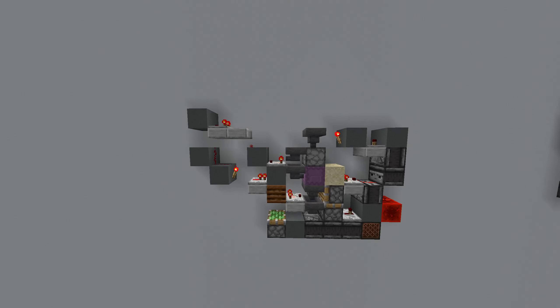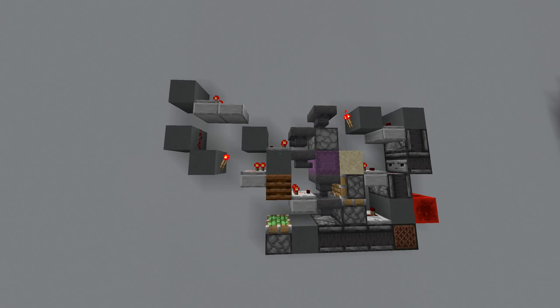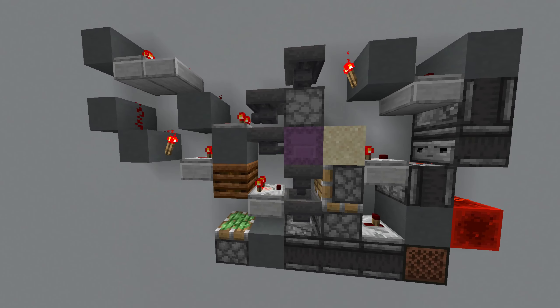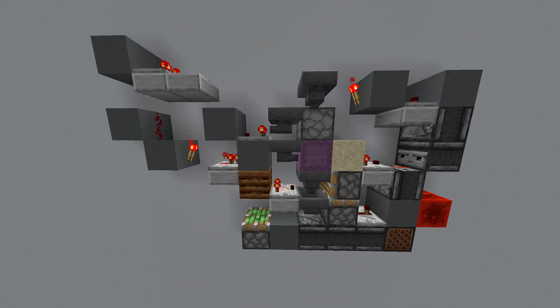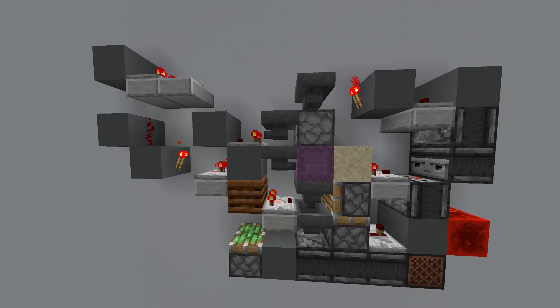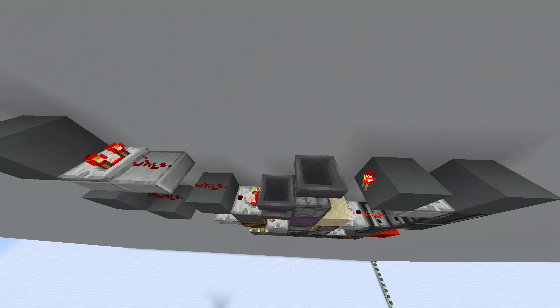First of all, there is nothing flickering in this. There are some visual particles, but there are no changes like a redstone signal being on or off. And secondly, when a dropper is triggered, it causes a lot of lag. None of that is happening in front of you right now. That is already a clear indication that this is far less laggy.